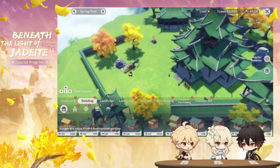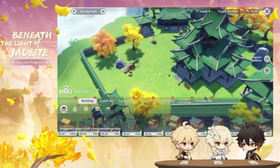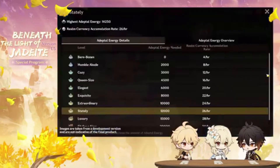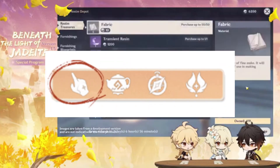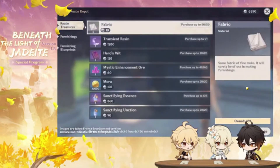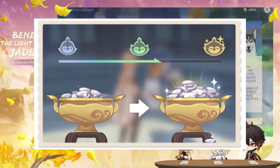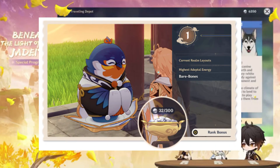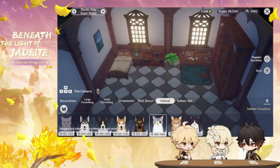There will also be a traveling teapot salesman who will appear on the weekends to sell some furnishing. It sounds like what he sells will be different for each player, and you will be able to go inside of your friends' realms to buy the items he's selling there, in case he's not selling anything you're interested in in your own world. To place furnishing, just tap the hand icon at the top and it will prompt you to place your items. The more furnishings you have placed and the higher your trust rank is, the Adeptal Energy in your Realm will increase, and you'll be able to collect more of a new currency creatively called Realm Currency, which you can use to buy things like furnishing and blueprints.